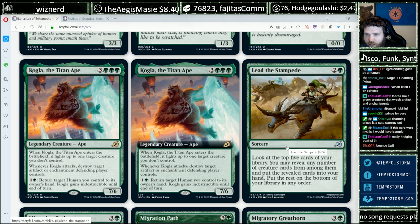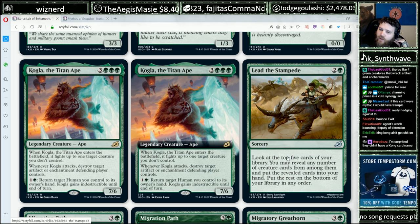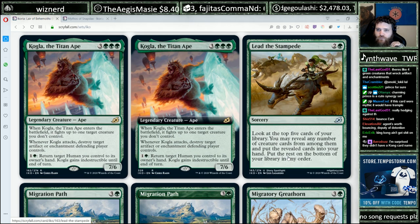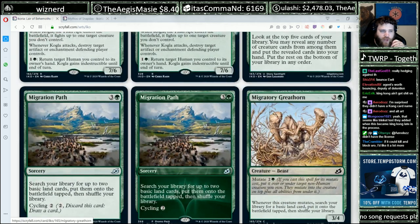Lead the Stampede — green sorcery, look at the top five cards of your library and put all creature cards into your hand. It's a reprint. Usually solid — draw some creatures, why not.